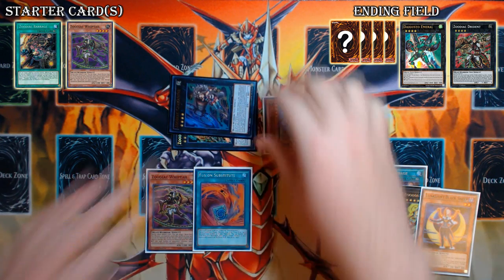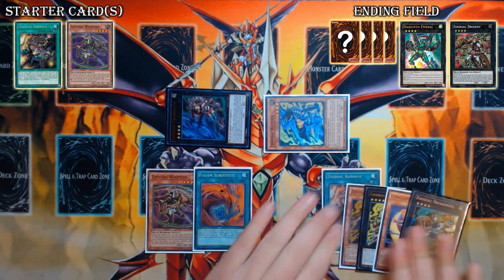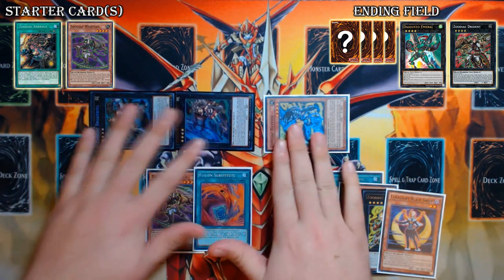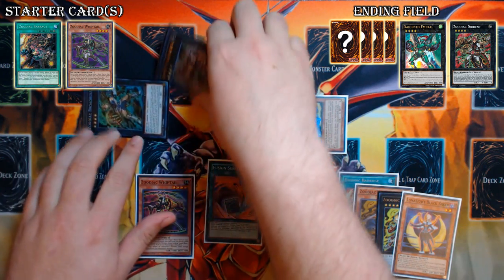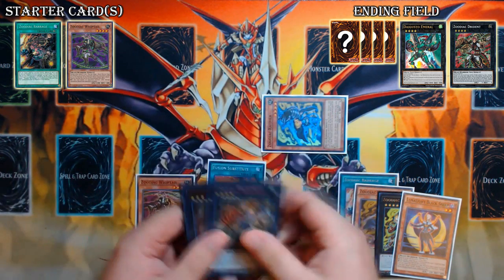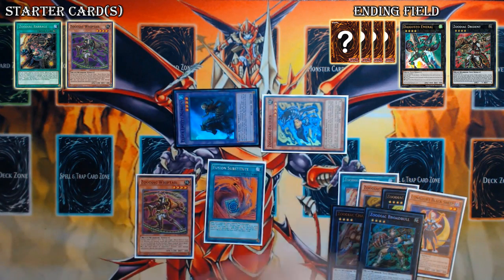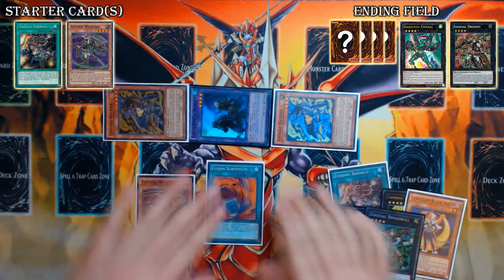On top of the Broadbow, you're going to put your Chalka 9, so this should look very similar to the previous combo if you watched that. You're going to detach Broadbow and you're going to bring back either Broadbow or Boarbow, whatever Xyz monster you want to bring back. Then you're going to use Fusion Sub, and you're going to Fusion Summon the Norden using Chalka 9 and the Broadbow. So Norden comes out, and then Norden is going to bring back the Rat.